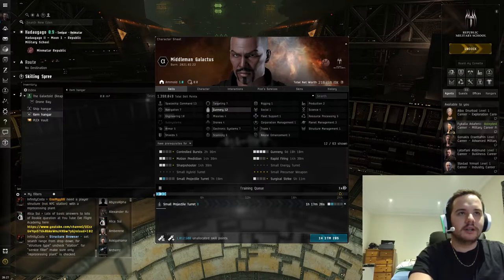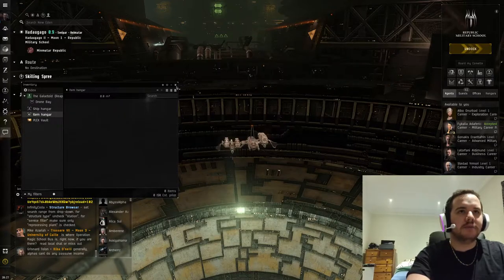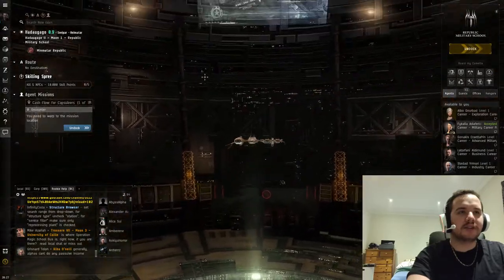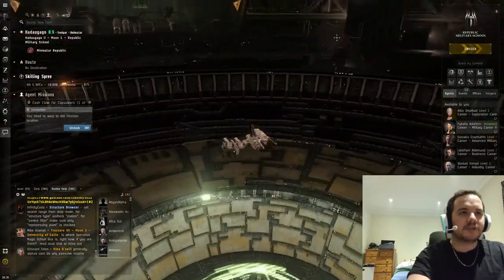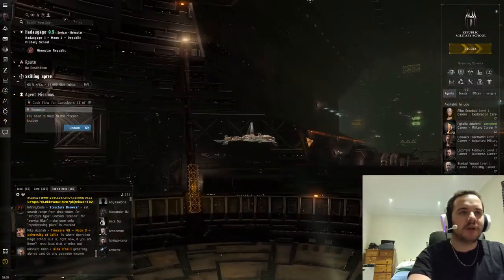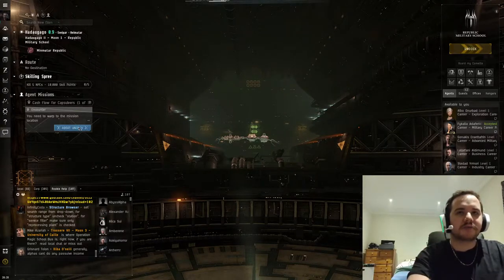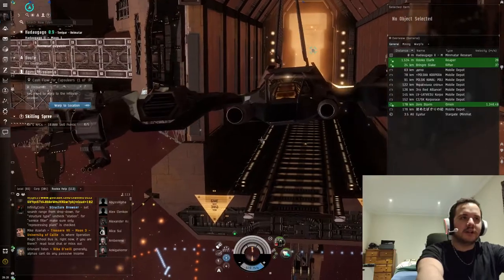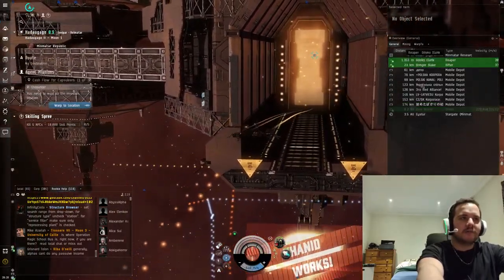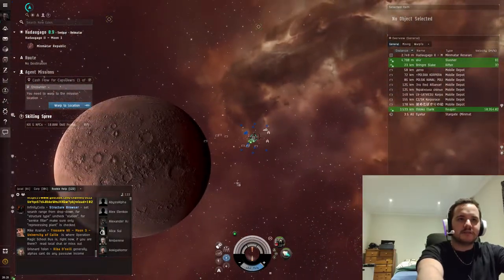Total net worth is 200,000 ISK - that's not a lot in this game. You might get somewhere faster if you have help from a corporation or a friend who invited you. Make sure you use a referral code - I'll put one in the description so you can start with a million skill points. Now we're going to undock. Once you undock it's fair game for everyone, though they're probably not going to attack you since you have nothing.